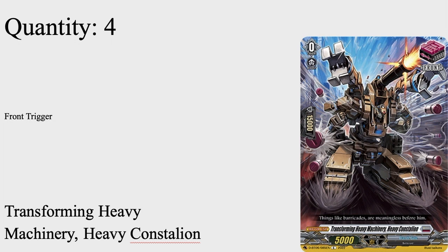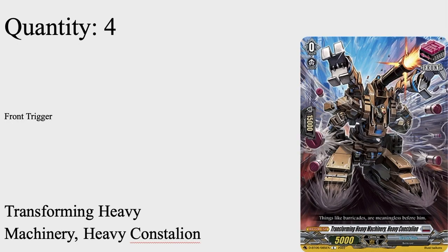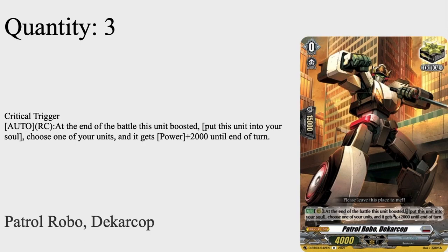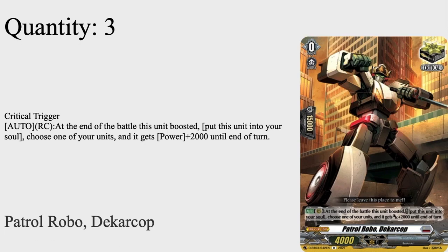Four fronts: Forming Heavy Machinery Heavy Consolion, a Grade 0 with 15k shield, 5k power, standard front trigger. You can run extra crits or draws to help increase hand, but I found the rainbow works because this deck gets close enough to decking out as is. The front has been very helpful for hitting bigger numbers with like seven attacks a turn.